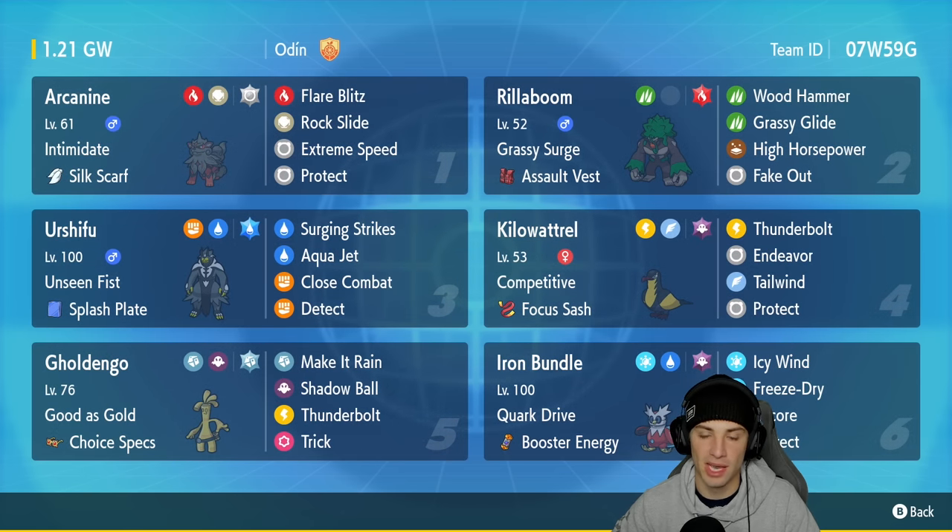Rillaboom is in our second slot, and ever since Rillaboom got its Grassy Glide boost it has been straight top tier in the meta. It's got Grassy Surge with the Assault Vest, and its other three moves are Wood Hammer, High Horsepower, and Fake Out. We got the Water Urshifu in our third slot with Unseen Fist and the Splash Plate as its item. It's got Surging Strikes, Aqua Jet, Close Combat, and Detect - a fairly normal move set for Water Urshifu.